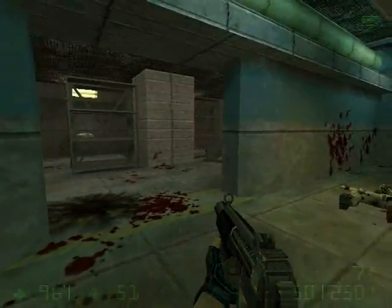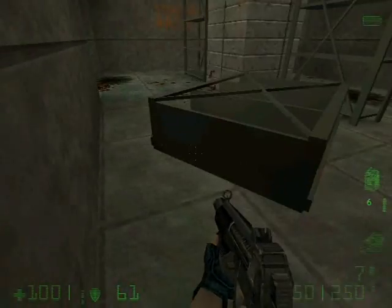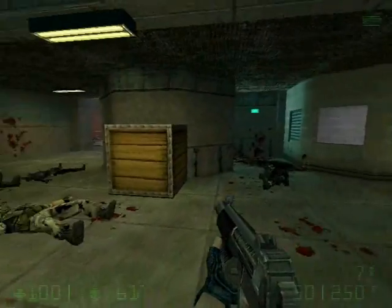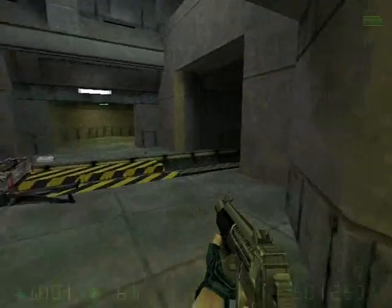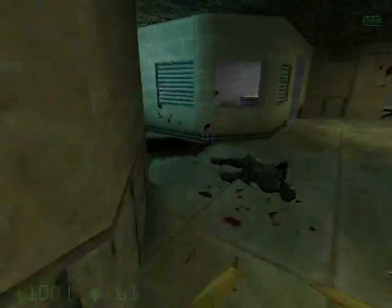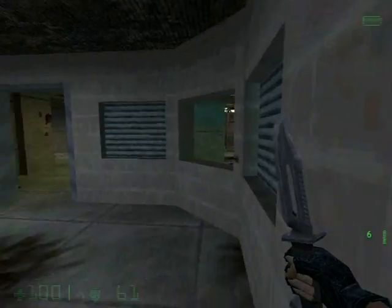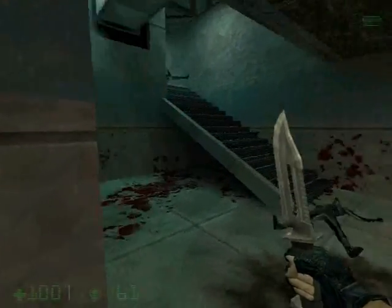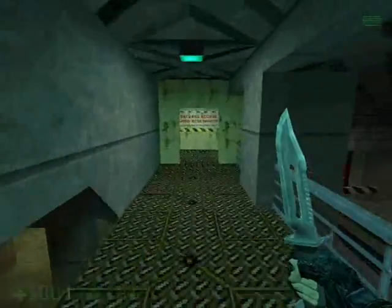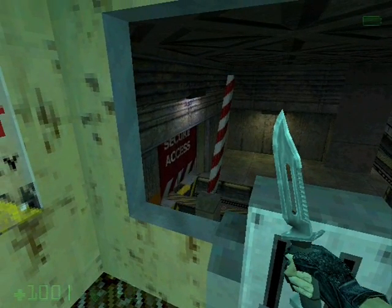Everybody's dead — I can't believe I did that all in one go. Usually I die at least once or twice because there's no set strategy for this. There's no real way to constantly succeed — it's all randomized. And sometimes if you accidentally shoot one of your comrades, they'll shoot back at you. I guess that's why it's called Friendly Fire. Find the switch and press it — it will open up the door down there so we can use the tram car.